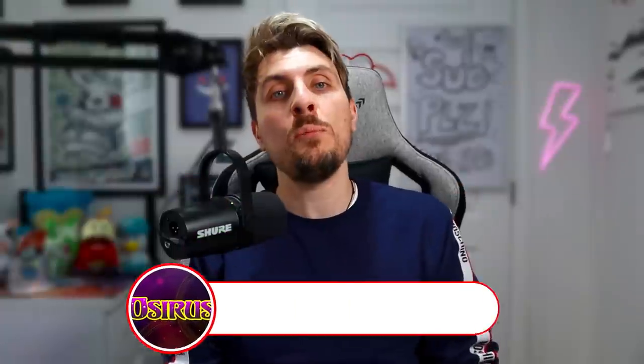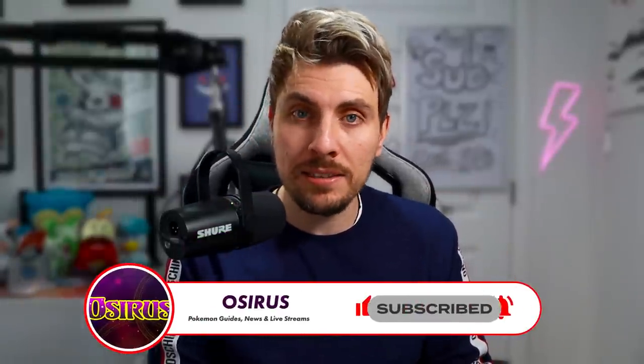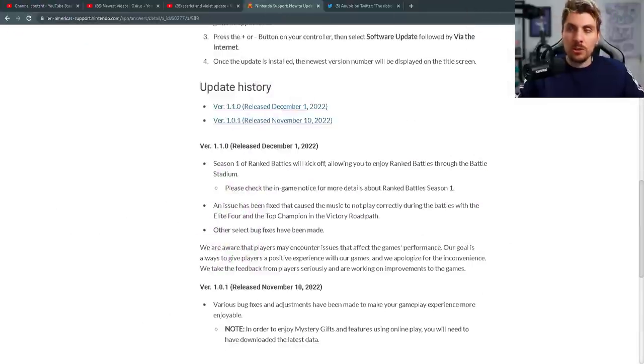Scarlet and Violet has had its second patch update — version 1.1.0 has released. It coincided with the Charizard 7-star raid event. To take part in any online facilities you're going to have to install this new patch. We're going to go through everything in today's video and give you the lowdown of how things have changed. But before we do, please subscribe to the channel — remember you can always unsubscribe later if you would like to.